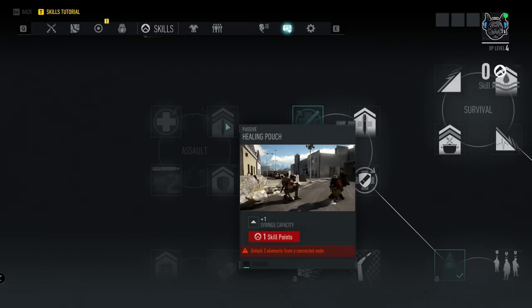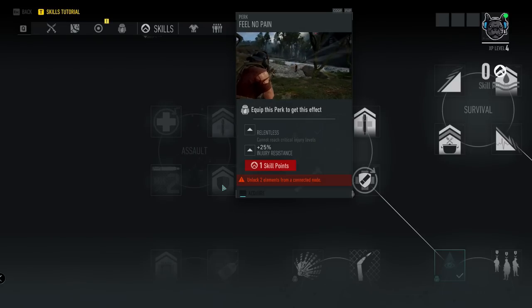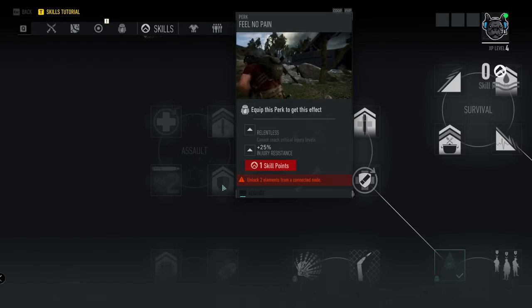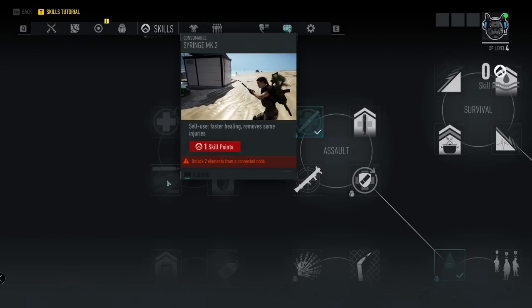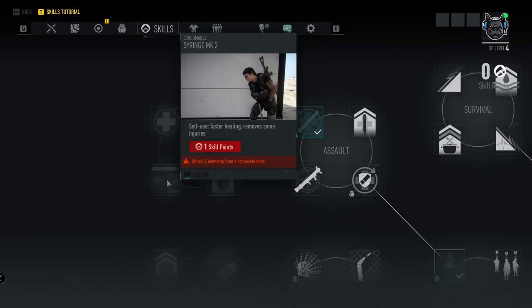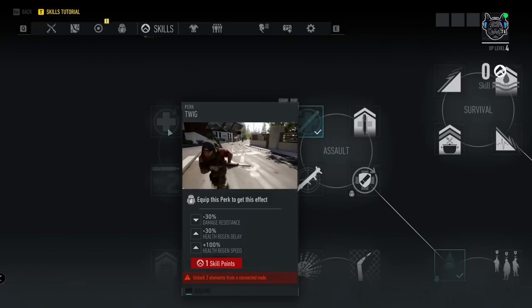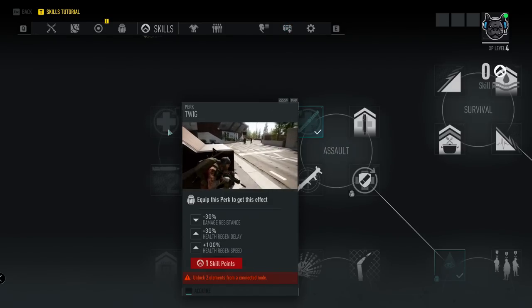In the final assault section, another Healing Pouch gives plus one syringe capacity. Feel No Pain — Relentless — means you cannot reach critical injury levels, with plus 25% injury resistance. MK2 Syringe provides faster healing and removes some injuries. The final skill, Twig, gives negative 30% damage resistance delay, negative 30% health regen delay, and 100% health regen speed.